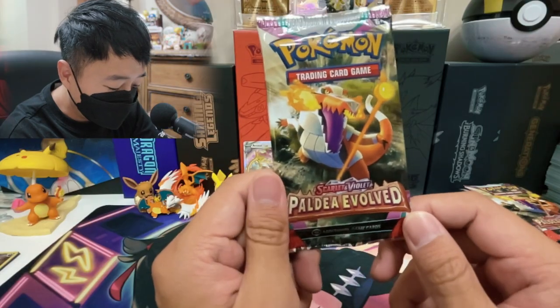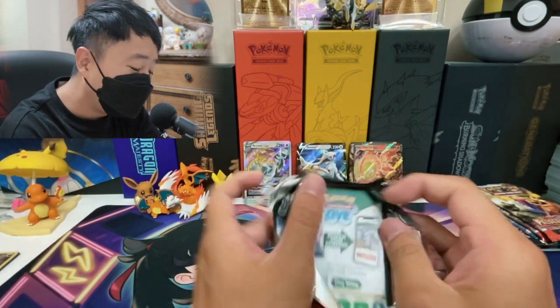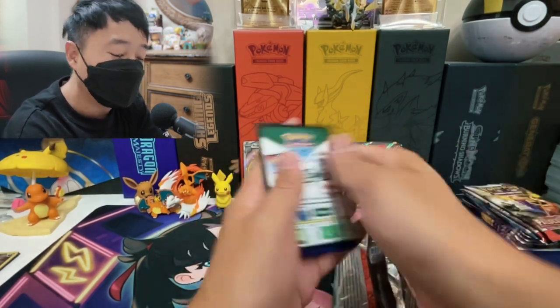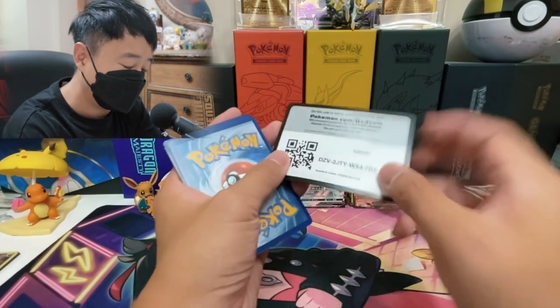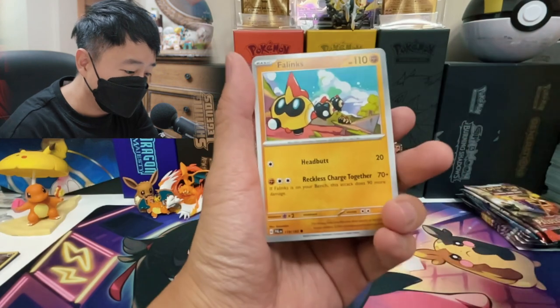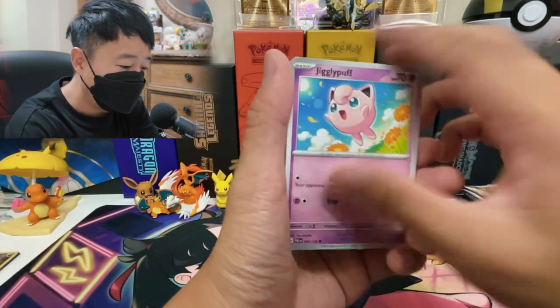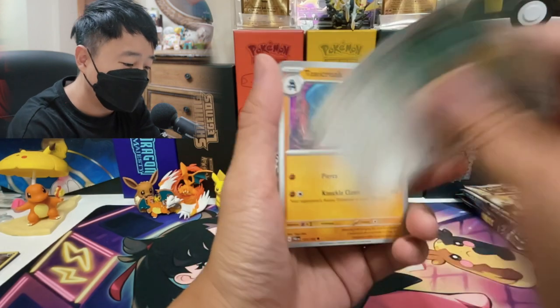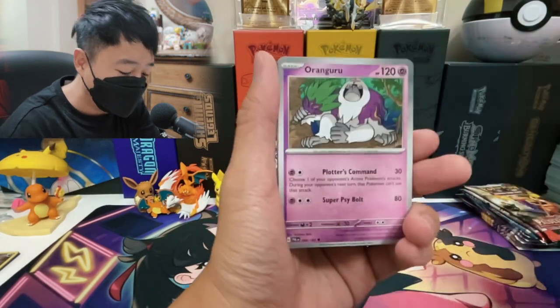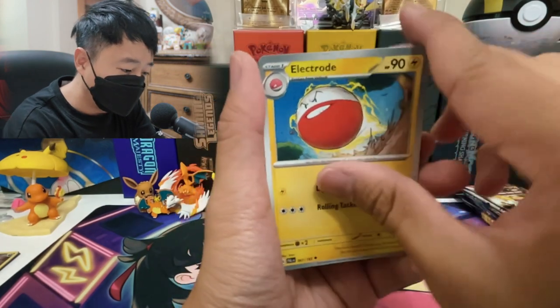Oh my god — we got three more Paldea Evolved packs left. Three more packs. Out of 12 packs, all we got from Paldea Evolved is Chi-Yu EX. If I get nothing from Paldea Evolved, at least give me one crazy hit from Silver Tempest. I don't think Silver Tempest has ever given me an alternate art card either.